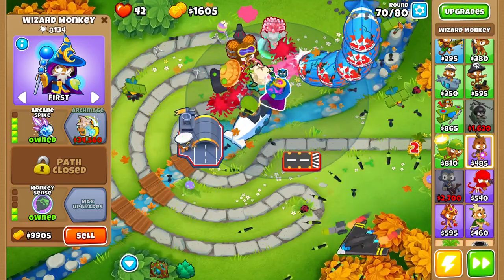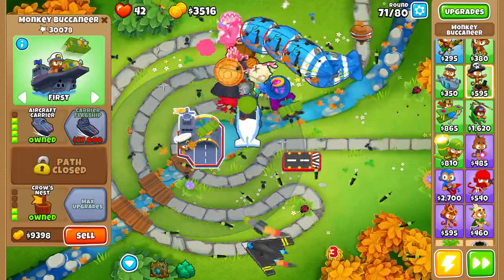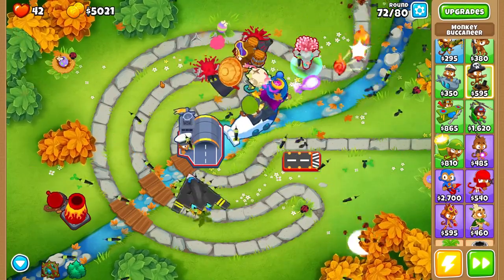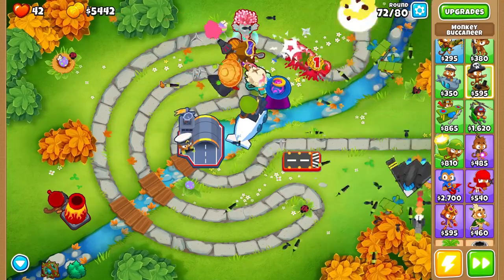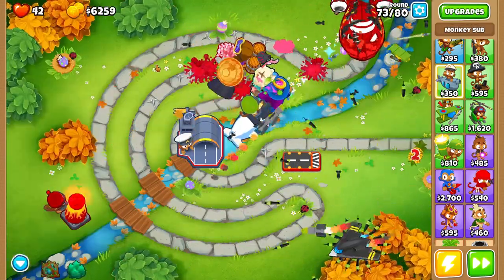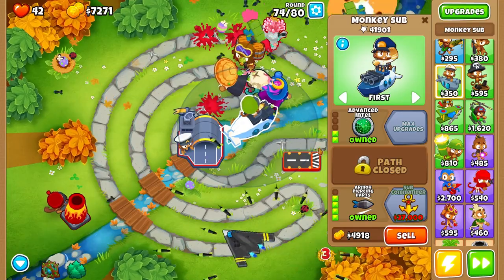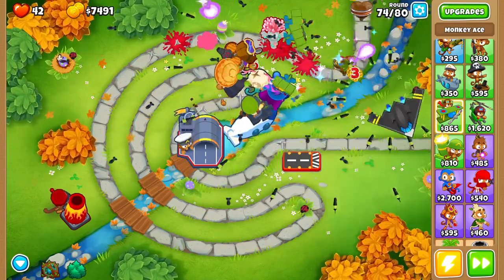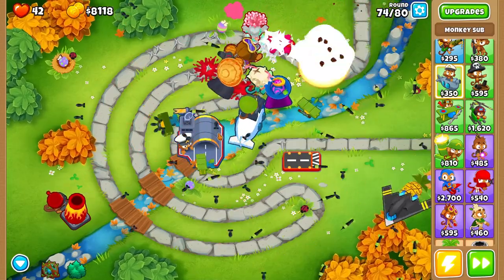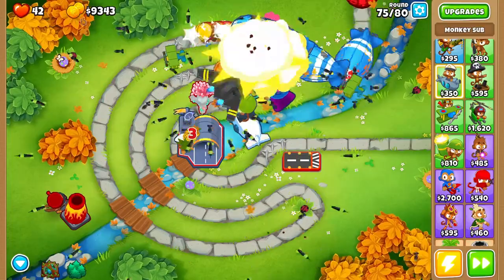The sky shredder is definitely not obtainable and I don't think we'll be able to save up $27,000 for the carrier flagship, but if we do end up saving enough money we'll go ahead and purchase it. We really shouldn't need to worry about any balloons slipping through because these three military towers paired together work extremely well — the aircraft carrier takes care of the ceramic balloons along with the monkey sub, and the monkey ace does massive damage to MOAB class balloons paired with the monkey sub. Each has their benefits and together it's a great combination. We only have five rounds left.